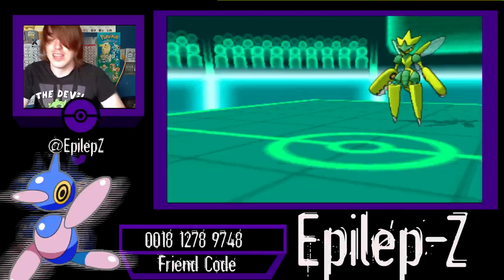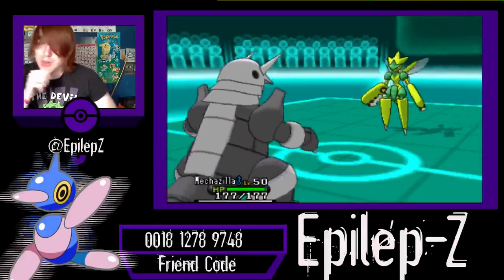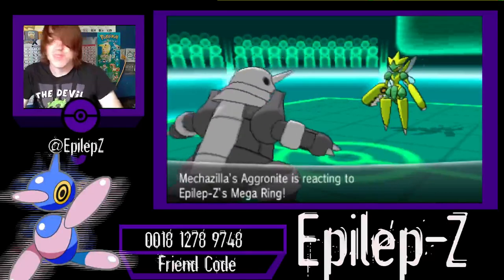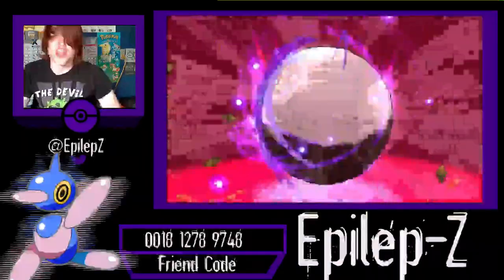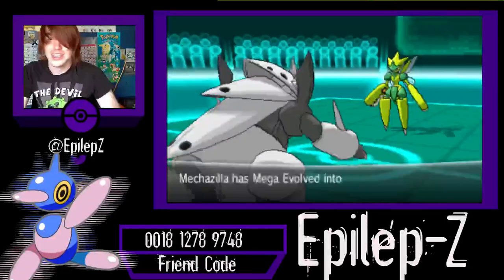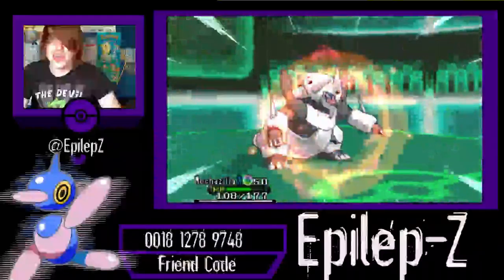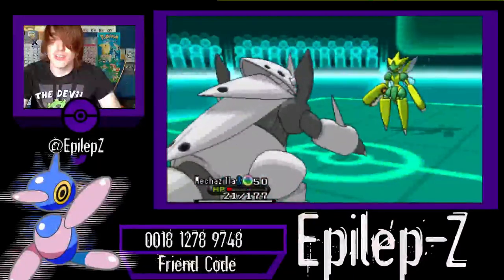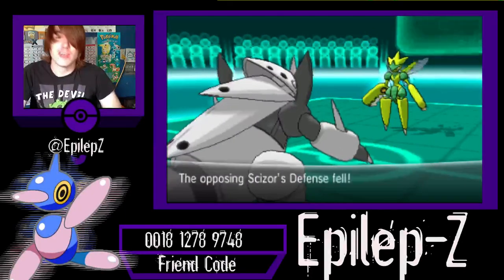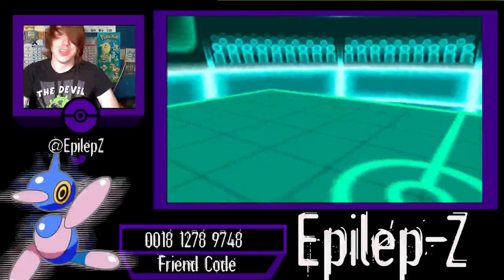I'm going to have to pull out Mechazilla, because that is a scary Scizor on that side of the field. He's going to go for another Bullet Punch, and this is going to do about a third, maybe. And now I'm finally going to go Mega, to do as much to this thing as I can. Scizor Mega — just not a good Pokemon. He's going to go for the Superpower, and that is going to do a lot of damage to me — he's going to be able to take Aggron down. But he lowered his attack, so now he's only a plus one Scizor, which is still really threatening because he just went right through my wall.